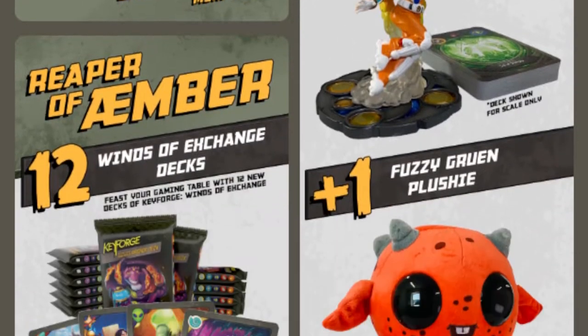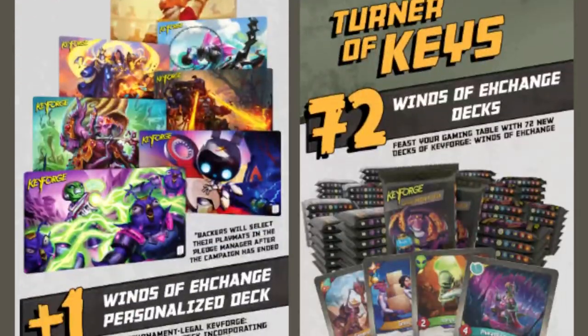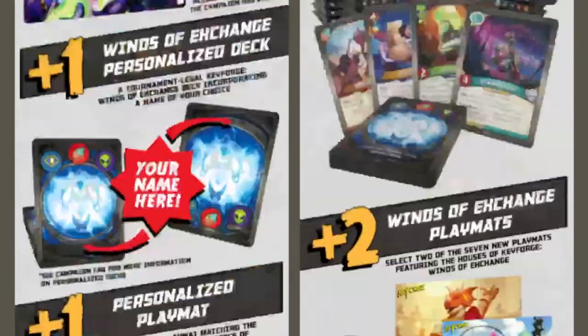We already know the next level, which is the Reaper of Ember: 12 Winds of Exchange decks plus two mats, a personalized deck, and a personalized playmat.